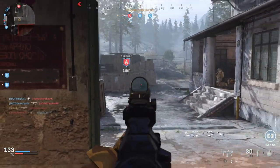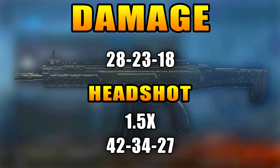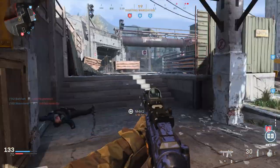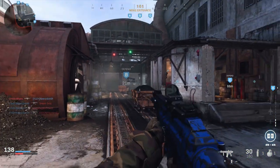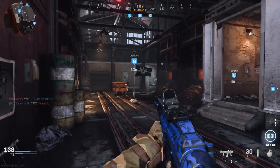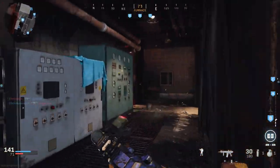Starting off with the damage profile: normal damage is 28 up close, 23 at mid range, and 18 at long range, ranging from a 4 to a 6 bullet kill. With the headshot multiplier of 1.5x, you're looking at 42 damage up close, 34 at mid range, and 27 at long range — the exact same damage profile as the M4A1. Up close or at mid range you need 2 headshots to reduce the bullets to kill by 1, and at long range you need just 1 headshot.